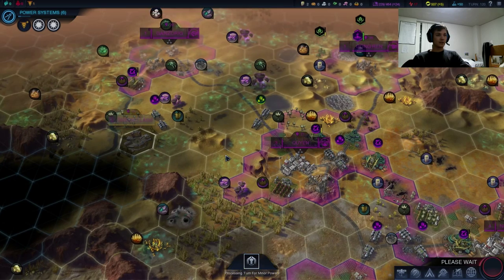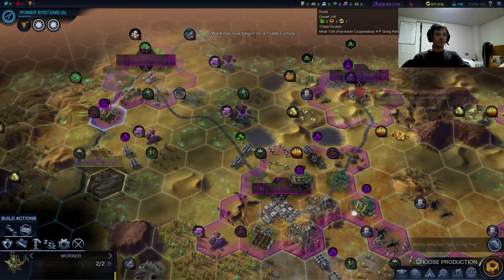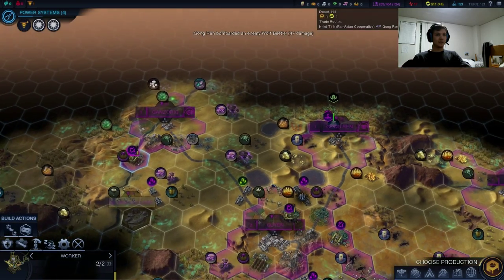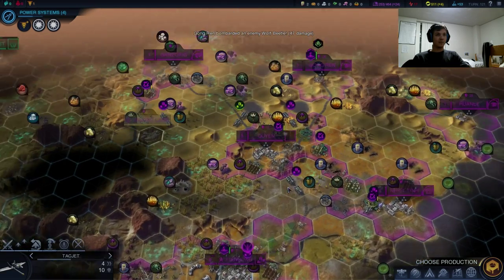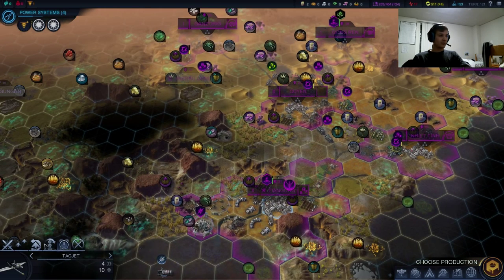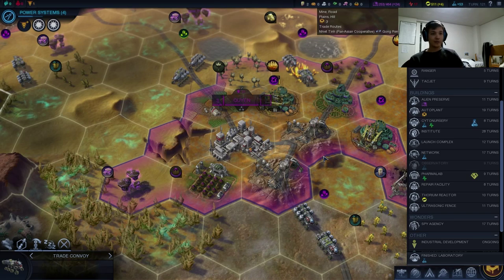Damn, the siege worms are scary. Did we get the siege worm quest? We haven't killed the siege worm yet. I forget how good TAC jets are — I don't think they're good enough. I think they need to be needle jets to do serious damage. Let's see if we can't get our planes up north and at least help kill the aliens near Gongran. It's always important to be very maneuverable with your planes — you don't want to get lazy and just keep them in one place.